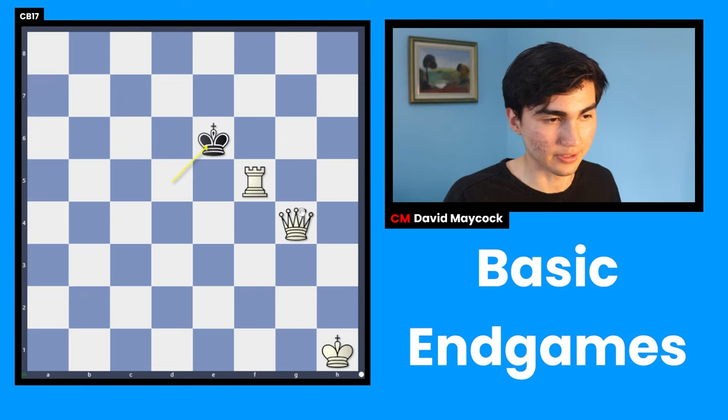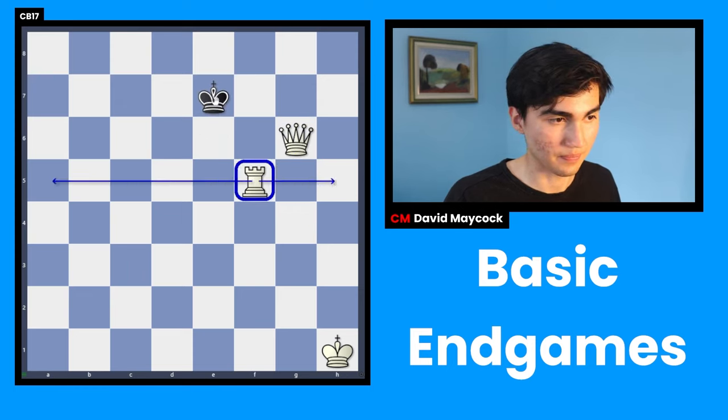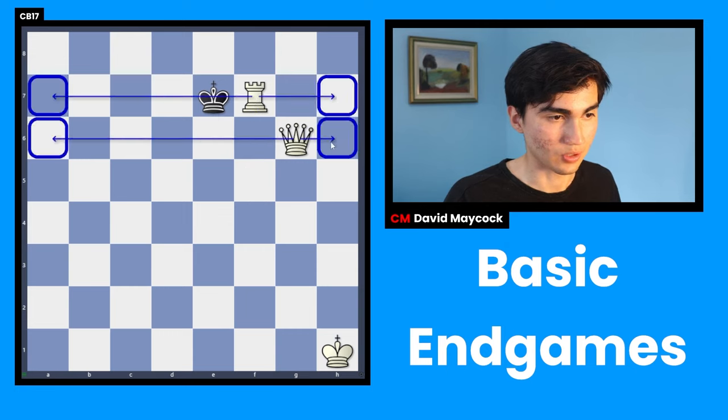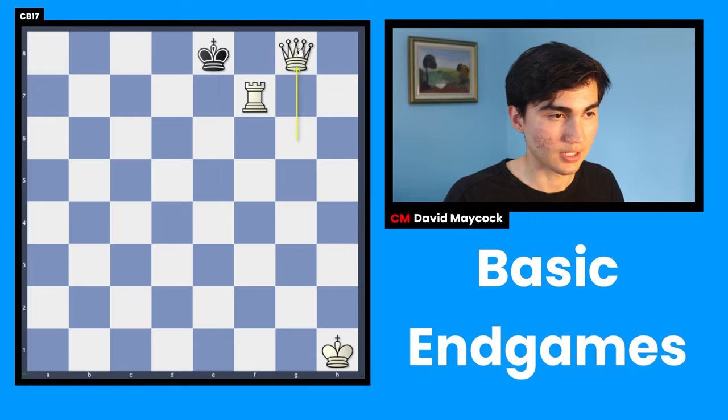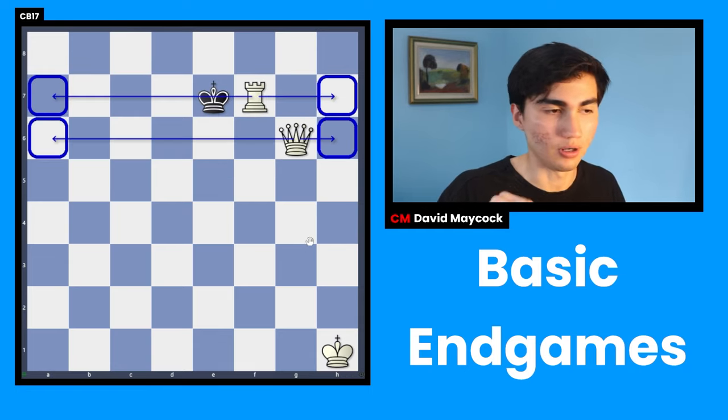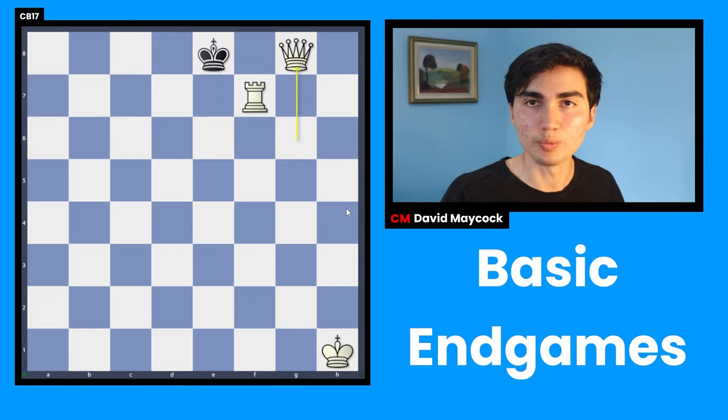You're going to keep doing that. Once again we have this wall here so there's no way the king can escape. Then another wall, another fence. This whole rank is occupied, and that's why we call it the staircase — because the last moves it's like going up, step by step, and that would be checkmate.